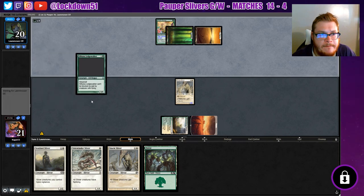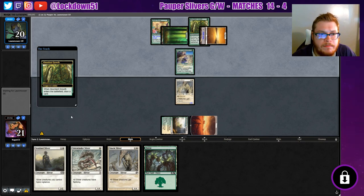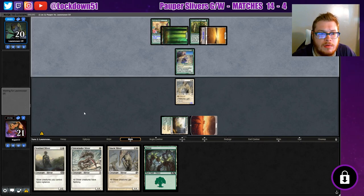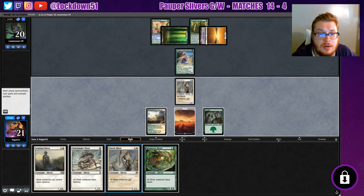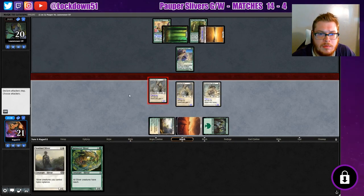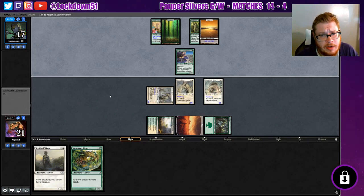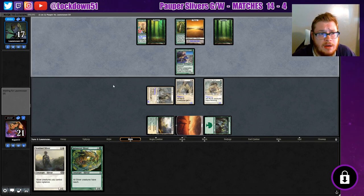They're just setting up their board it looks like. Okay, Ledgewalker. Abundant Growth - draw a card, cool. Well it looks like we have our Flying, which is good. We're not going to play this turn though, we'll wait. If we can get another Flanking on the board that'll help us a little bit too, but they're about to pop off - they've got a ton of mana to do whatever they want, so you can expect to see the enchantments start dropping.